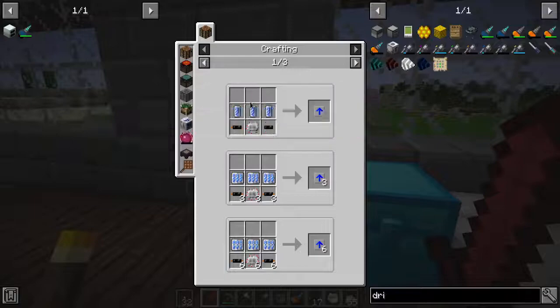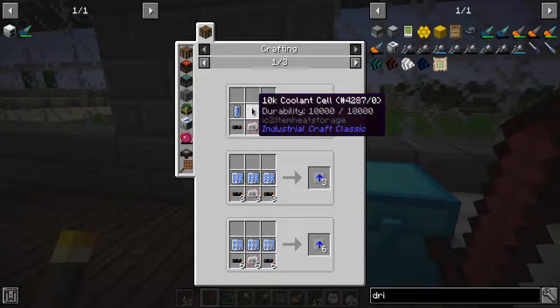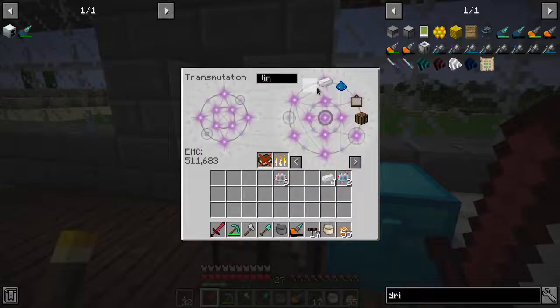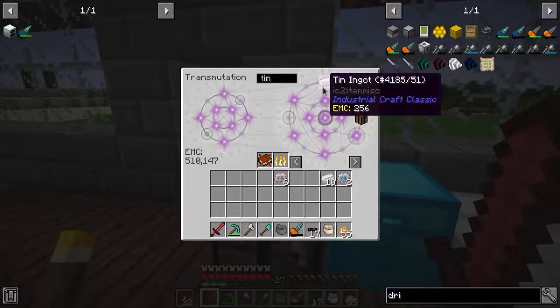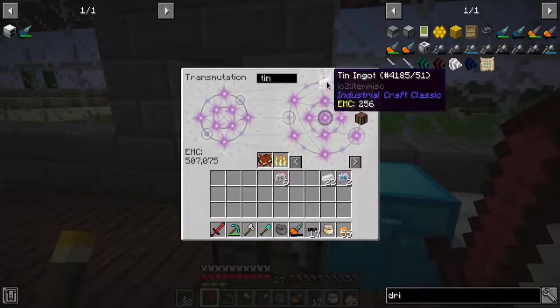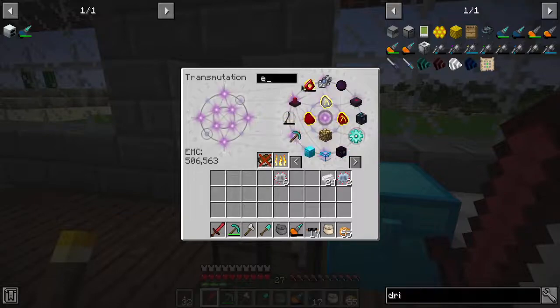So we need 6 of these - 6 times 4 is 24, so we need 24 tin. The math in my head doesn't seem to add up right now, and that might just be because I'm being stupid or because everything I said went in one ear, not the other.